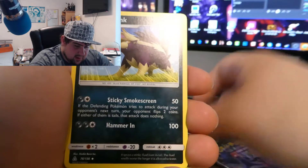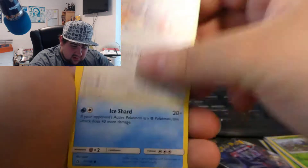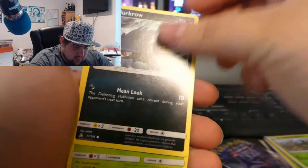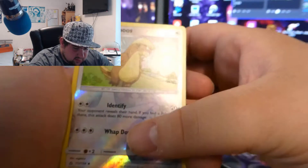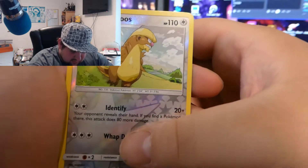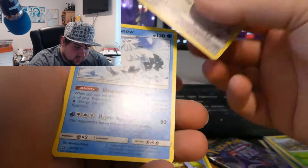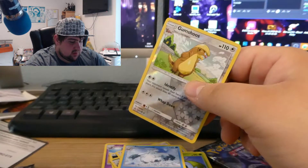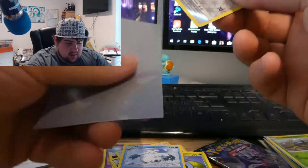Second Ultra Prism pack: Dark-type energy, Pal Pad, Skuntank, Gardenia, Meowth, Snover, Magnemite, Murkrow, Carnivine, reverse Gumshoos — which is actually pretty good — and the final card is a regular rare Abomasnow. The code was dark green, so it was already in the trash, which is sad.